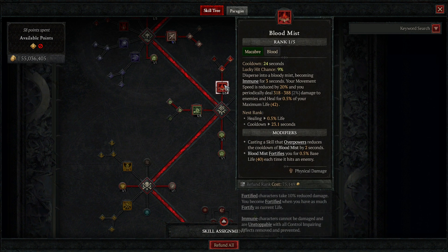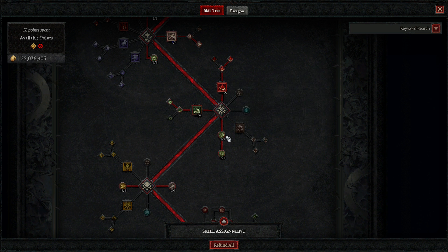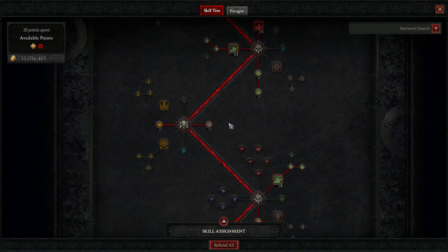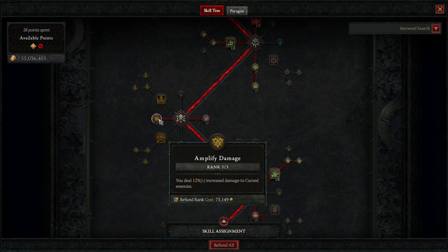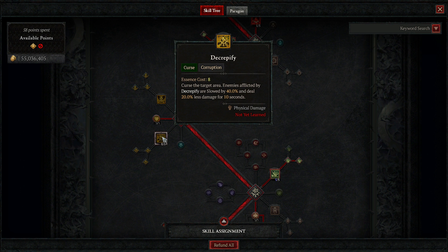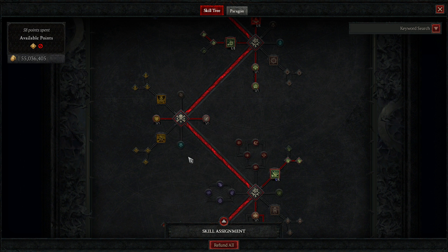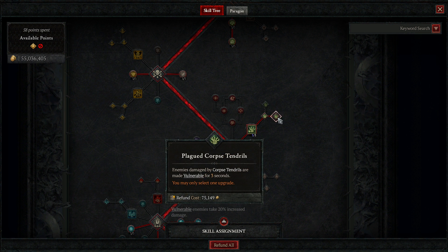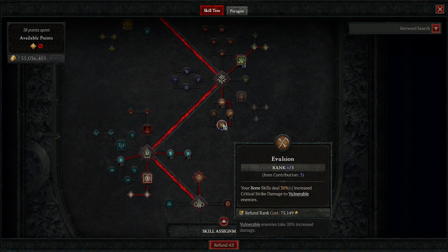The extra points go into Blood Mist, Enhanced Blood Mist, two points Dreadful, three points Grim Harvest, and three points Fueled by Death — this gives you essence for consuming corpses and damage after consuming them. Death Reach is for distance enemies so you want to be at max range. Amplify Damage applies to cursed enemies — really nice if you're running Iron Maiden. I manually curse and then get the amplified damage effect. Corpse Tendril is auto-cast as well, pretty OP, and it makes targets Vulnerable.